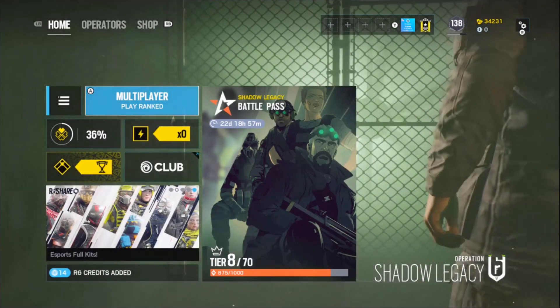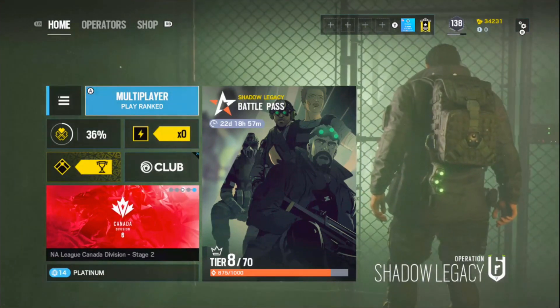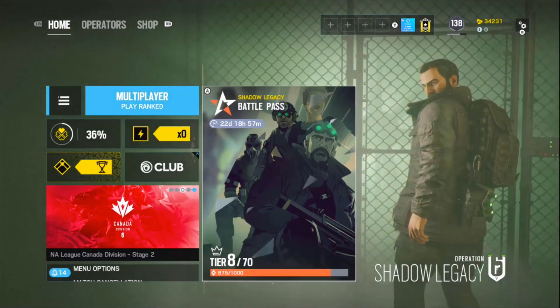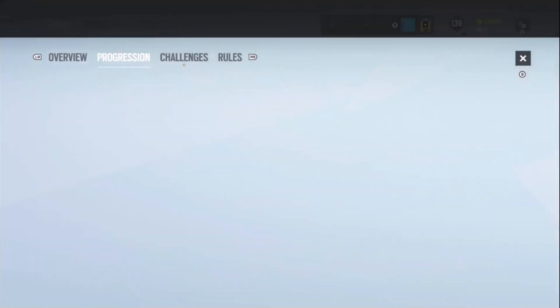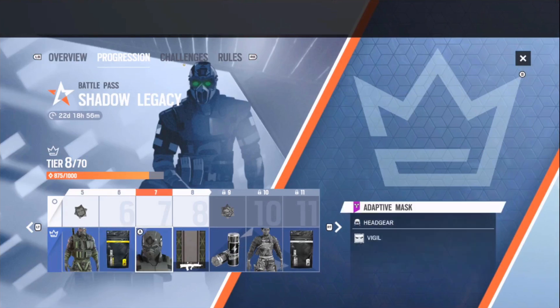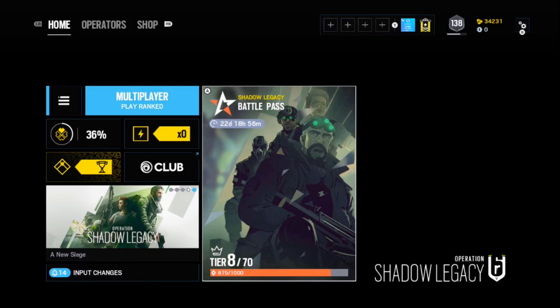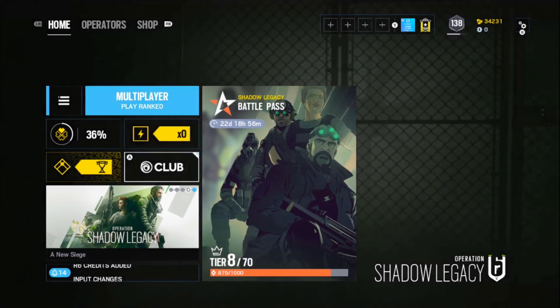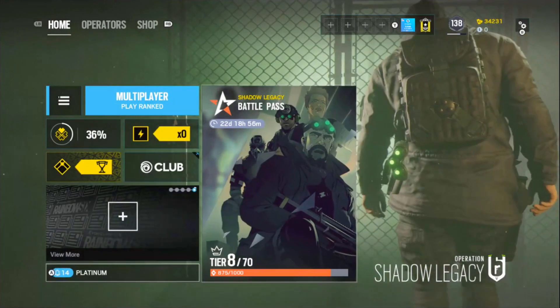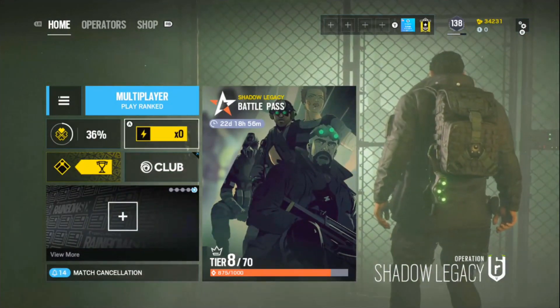What is going on guys? Dr. Snipers here back with another video. In today's video I'm bringing you guys a brand new glitch to get free R6 credits in Rainbow Six Siege. As you can see right here, I have a battle pass unlocked - this isn't shaded out or anything, so I do actually have the proper battle pass. Right now I only have zero R6 credits because I used it on the battle pass. If you guys want to get a pack in the store or a bundle, make sure you stay tuned.